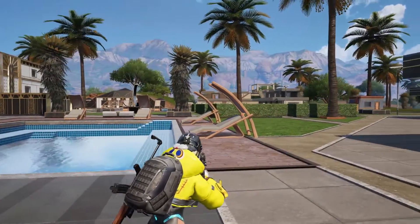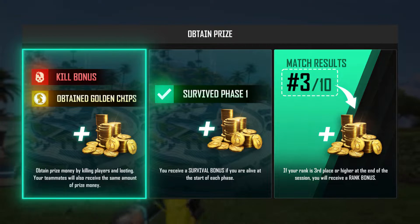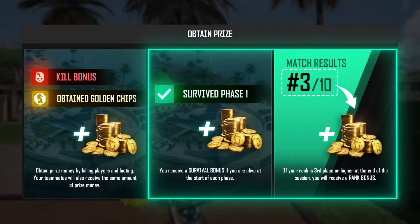In Bounty Royale, you can acquire prize money by collecting kills and picking up golden chips from the field. You will be granted a survival bonus each time you make it to the next phase, and placing third or above will grant you a rank bonus.